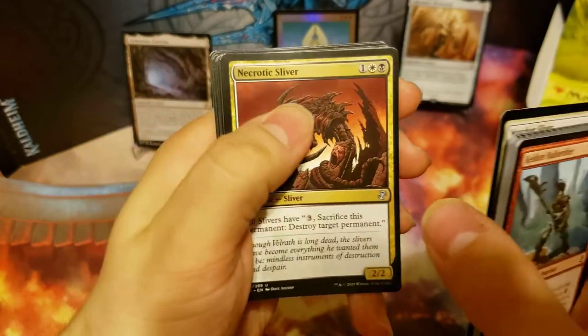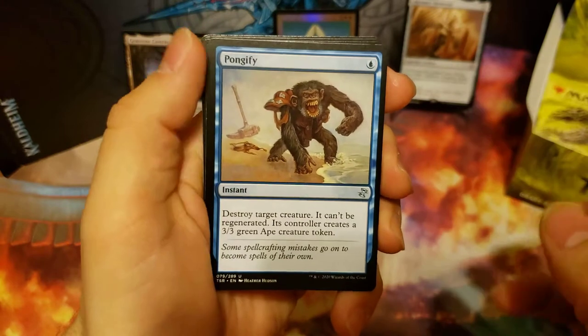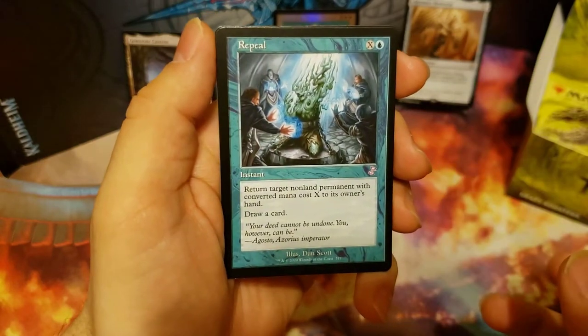Watcher Sliver, Necrotic Sliver, Phantom Wurm, Pongify, and our rare is Pact of the Titan, and our time-shifted card is a Repeal.